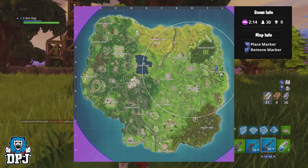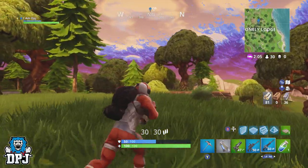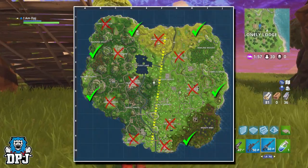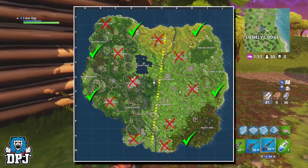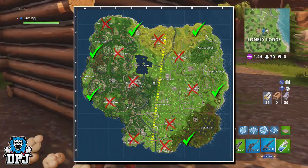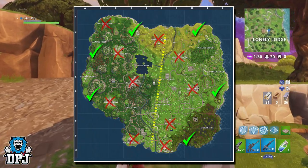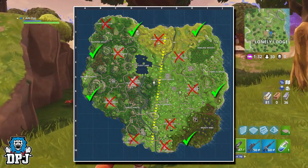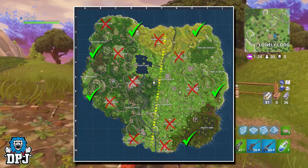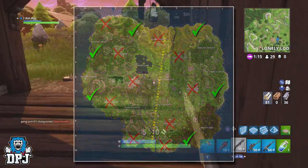Next up: map work and knowing where to land. There are certain points on the map you just do not want to land in, especially if you're newer to the game or your play style is to gather materials first before running headfirst into a battle. I'd stay clear of the main areas and fly away from the path the bus takes. Head for the sidelines of the map in between certain areas. The reason is that for the majority of the early game, while you gather materials and weapons, you won't have to watch your back. If you land in a central area, enemies come from all angles.